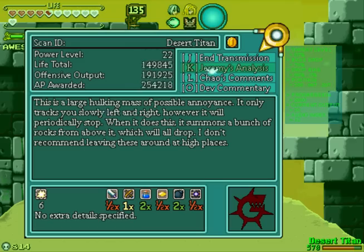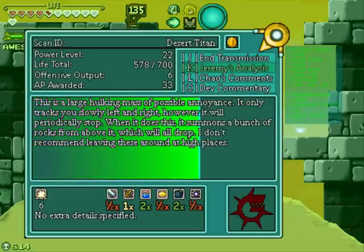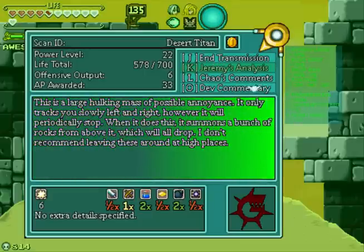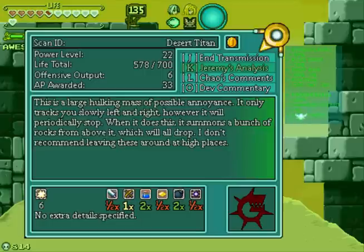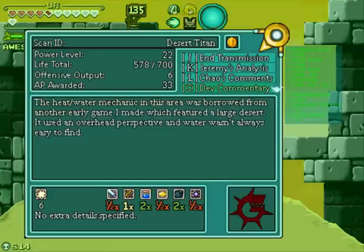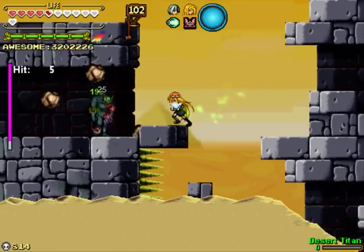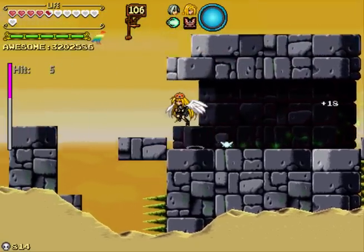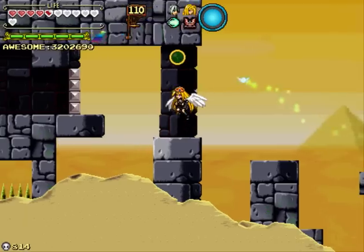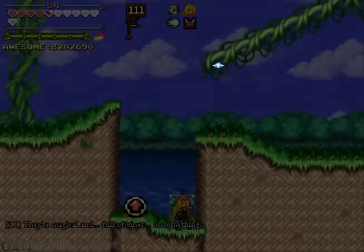What is that thing? Desert Titan. It's weak against bombs and holy water. It summons a bunch of rocks at times. I still don't really know what the heat thing will actually do, but hey.